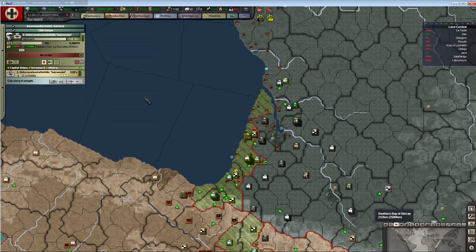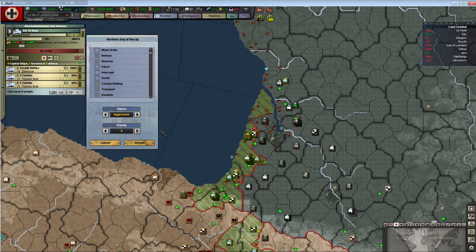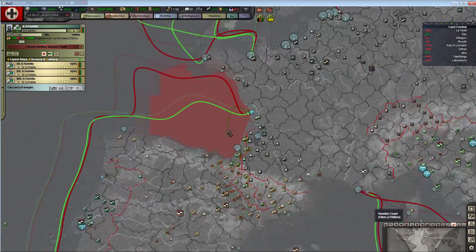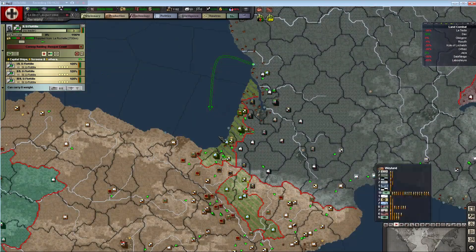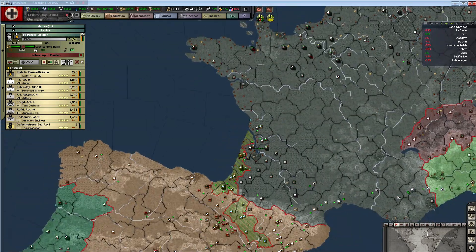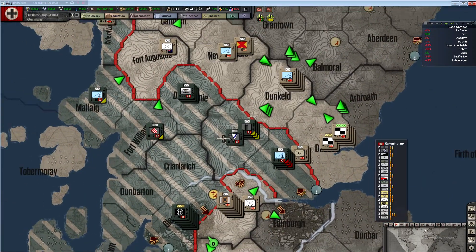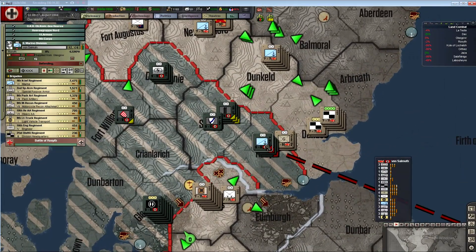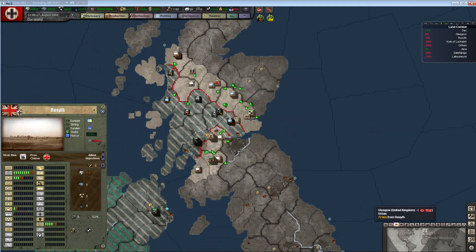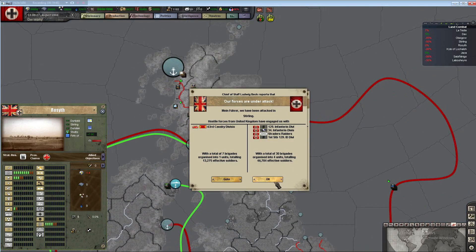All my U-boats - what we could do is convoy radar right here, that's super easy for them and should strangle their supplies. These freaking forts that I built - I wasn't really thinking about it. Oh, that's a completely high level port right there - so that doubled the amount of supplies we can get in.